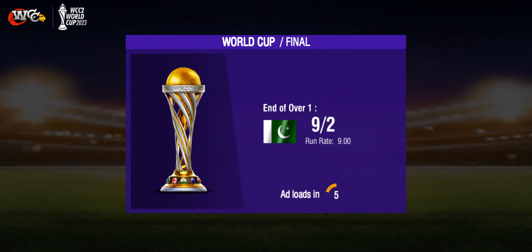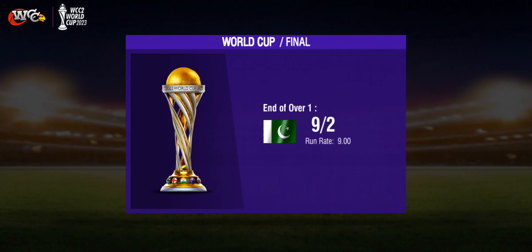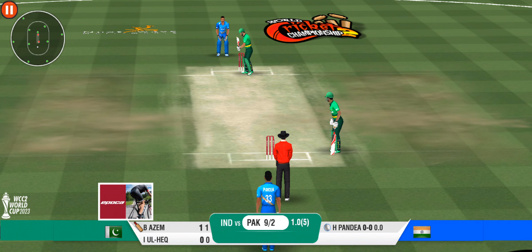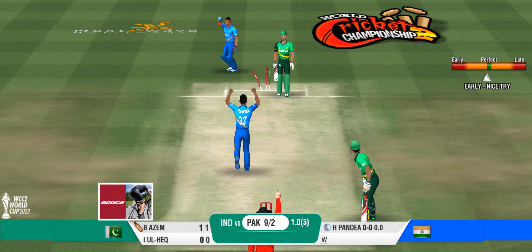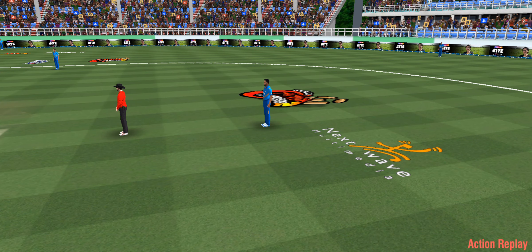A new batsman walking in — hope he can save his team's hopes. Will this medium pacer bolt past the batting line? We'll know soon. The medium pacer has been called into the attack now. Superb delivery — the ball sneaks through and hits the bails.